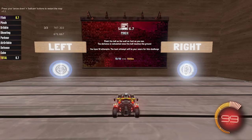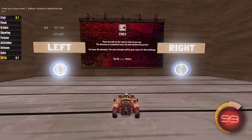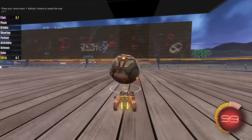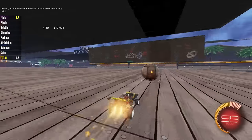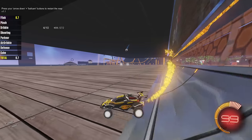Pinch the ball on the wall as fast as you can. The distance is calculated once the ball touches the ground, and I have 10 attempts — it's the best attempt score for the challenge. 500 meters, so it's no longer speed. I'm going to go for the right side. We can't go high — we have to actually just keep within a certain height. Oh my gosh, that's decent distance.